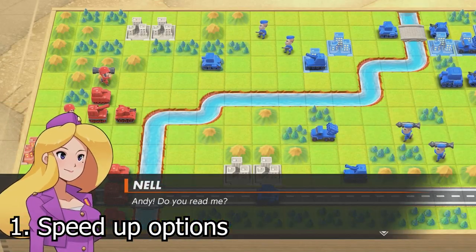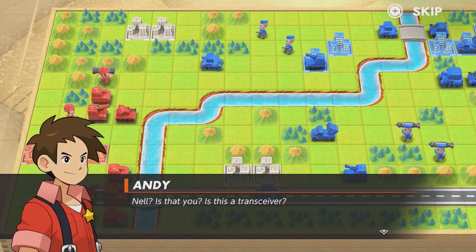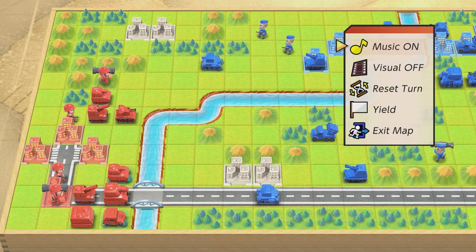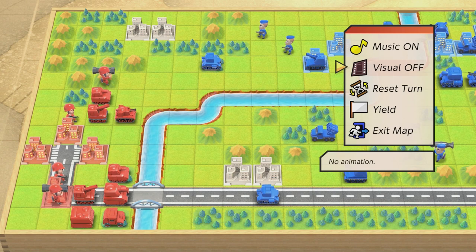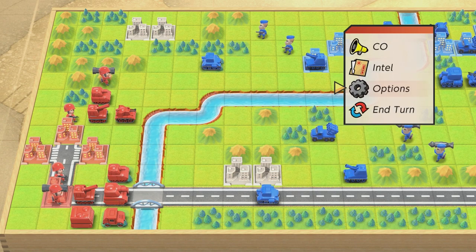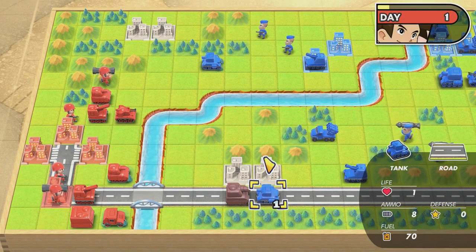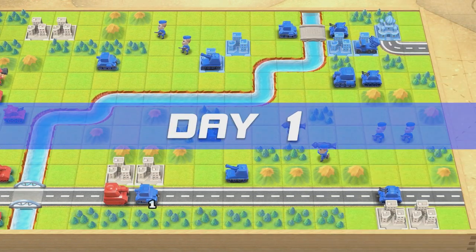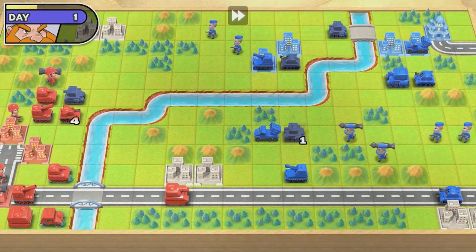My first tip is how to speed up gameplay a bit. Any cutscene like this dialogue you can skip by holding Start. Once you skip, you can go into the Option menu when you're in the battle and turn the animations off. They take a long time in this game, so sometimes it's easier to keep them off. You can also hold the ZR button while the enemy's turn is advancing to fast forward their turn.